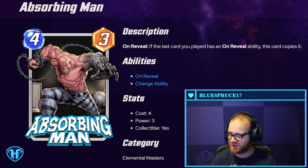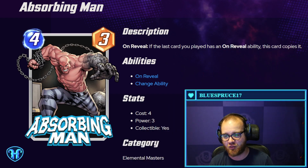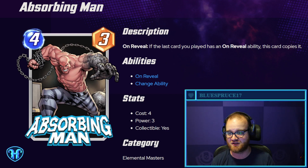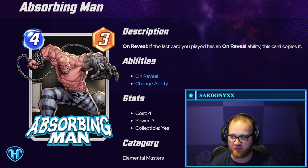Our first card is the Absorbing Man — four mana, three power. It says: if the last card you played has an on-reveal ability, this card copies it. Very similar to Odin in its effect. It pairs nicely on curve after White Tiger, which is kind of sweet. Odin is often only triggering a single on-reveal effect, and this notably doesn't even have to be at the same location you played the previous on-reveal card. You can play this on turn six along with a two-mana play to get a double card turn on the last turn of the game.